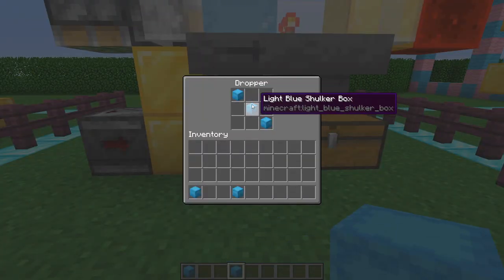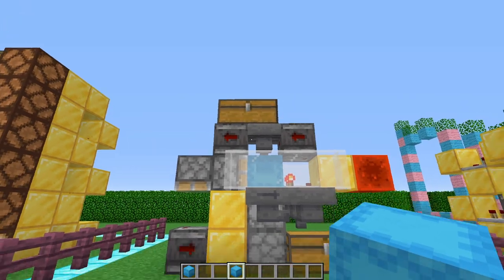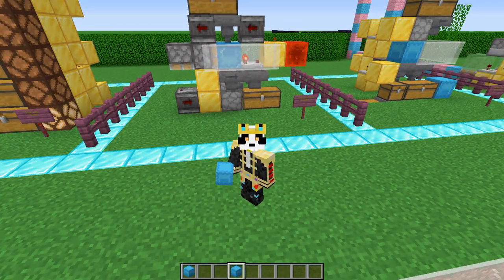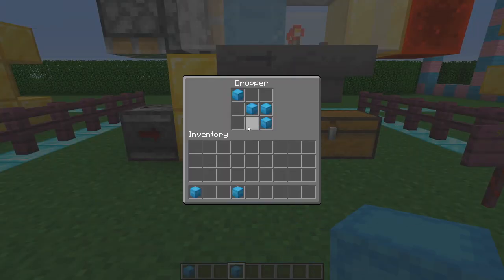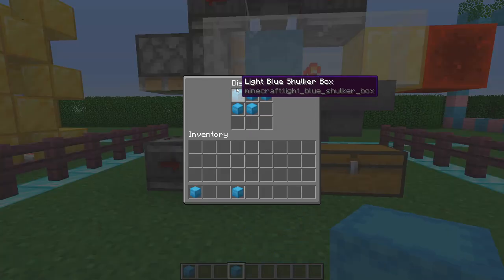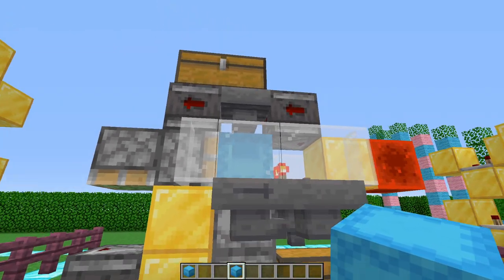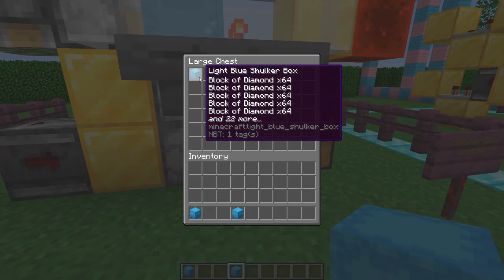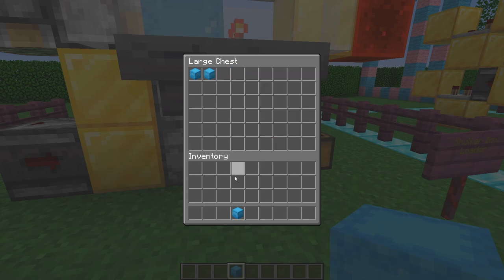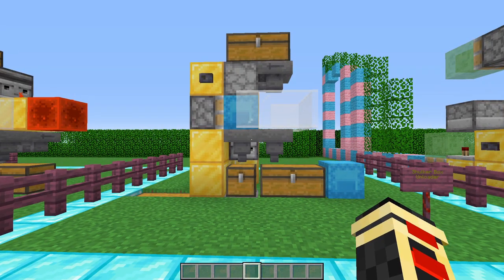Once the shulker box gets filled with its full amount of materials, it gets pushed over and sent down into a chest where you end up with your full shulker boxes. It will even load up another shulker box automatically, so you can just sit here loading up a whole bunch of stone or concrete for a bunch of builds. You just load the dropper with the item you want to fill, place the first box into the dispenser, and once it's full it cycles through and repeats.